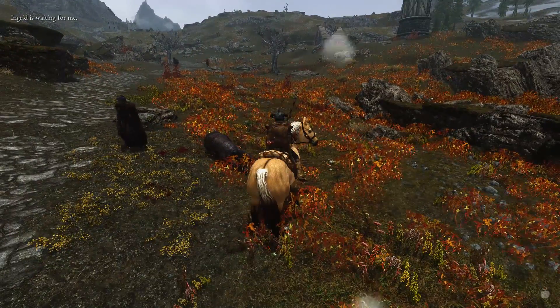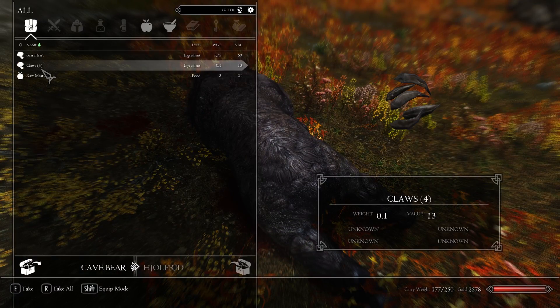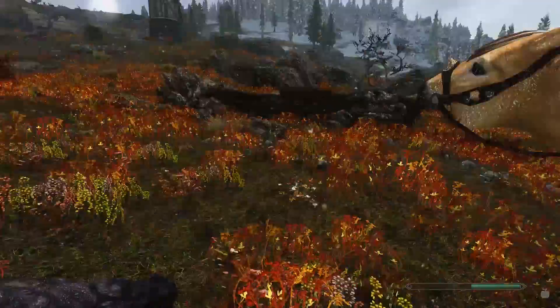Oh, it looks like the weather's getting bad. Cave bear pelt — oh, we need those, don't we? No wait, saber cat pelts — snow saber cat, something like that. We had a quest for that. I'll take the bear heart. I think I'm okay on raw meat for now.